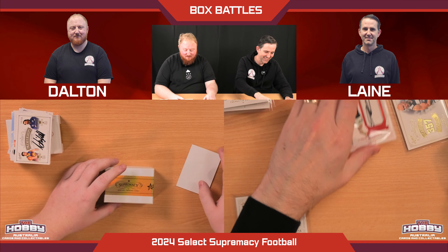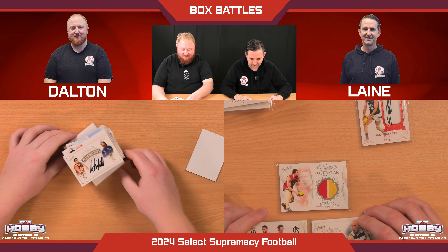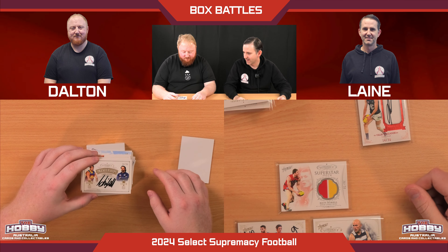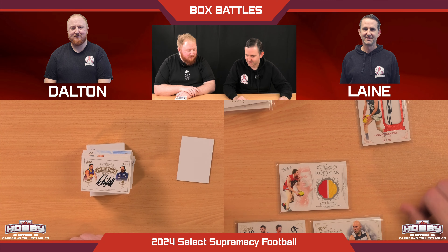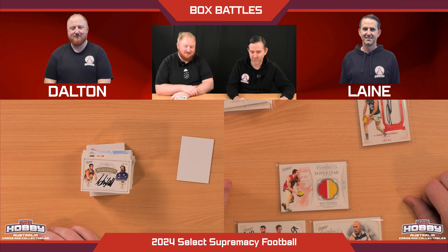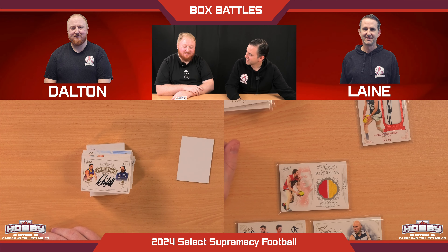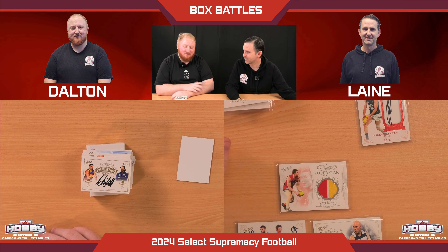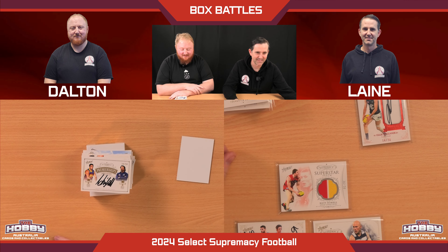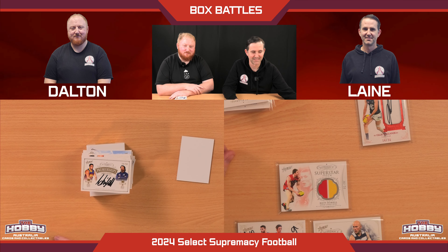Lane takes the win again with the dual auto of Bont and Robert Murphy, and the Gary Ablett career games card beats Nathan Jones. Lane has moved further ahead on the leaderboard, while Dalton has not added to his points tally as much as he would have liked. You get one point for a loss, two for a win. Thanks for watching everyone — we'll see if Dalton can get himself a win soon. See ya!